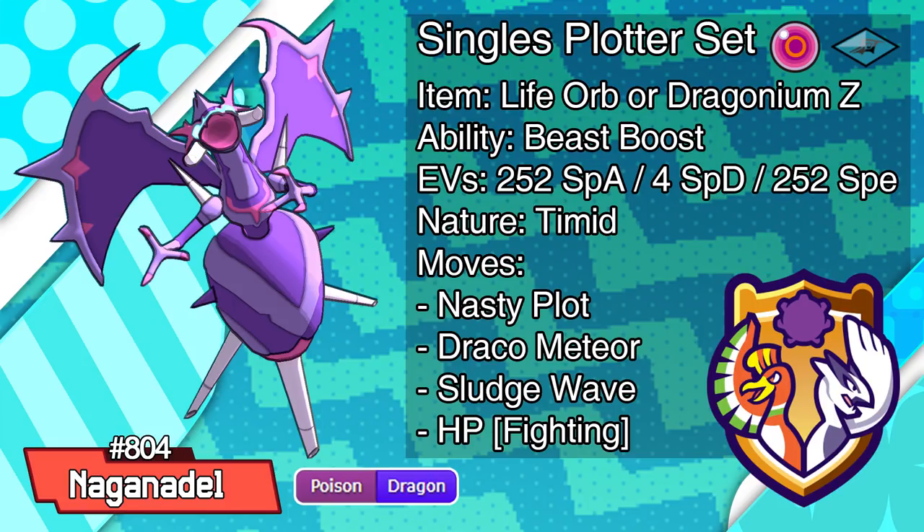Draco Meteor will hit like a truck on any Pokemon that doesn't resist it, and Sludge Wave covers any Fairy types like Clefable that would otherwise get in your way. After you knock out one Pokemon, the plus one speed from Beast Boost lets you outspeed pretty much everything in this metagame, including Scarfed mons, turning this already threatening Pokemon into an absolute monster. If you are choosing to run the Life Orb variant instead of Dragonium Z, you might want to run Dragon Pulse over Draco Meteor, but in my opinion, Draco Meteor is actually better than Pulse even on the Nasty Plot Life Orb set, as it gives more immediate pressure and doesn't force you to Nasty Plot before you can take out certain Pokemon.